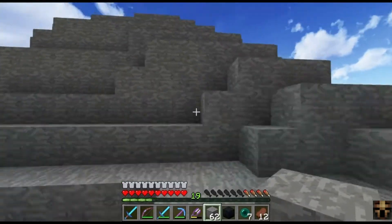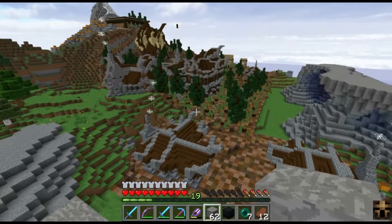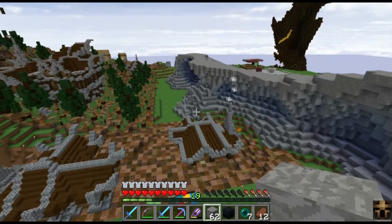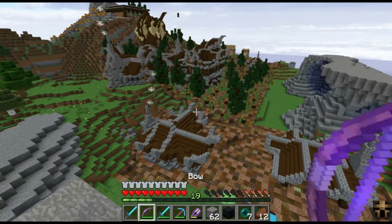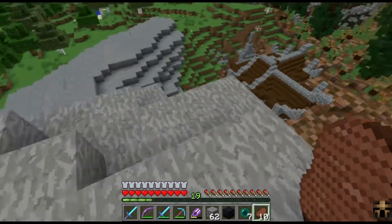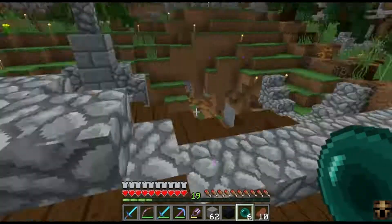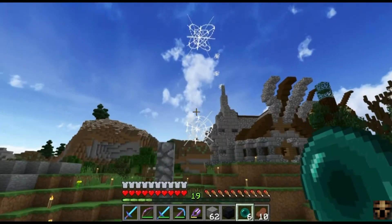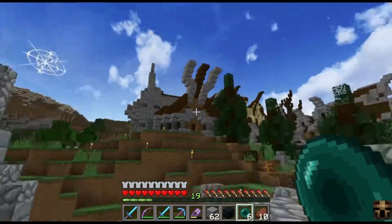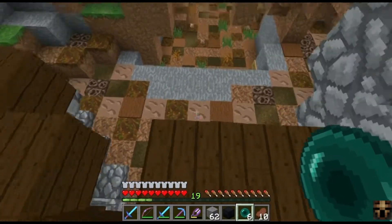I also did another change to my buildings, which is something someone told me in the live stream — yesterday's live stream. They said, why don't I use cobwebs for the chimneys? I told that person — I don't remember the name — that I had totally forgotten about that. I've seen that in other people's videos as well, just using some cobwebs as smoke particles. So I did that to all of my buildings. I'm not going to show all of my buildings since it's kind of pointless — just showing it on one building.